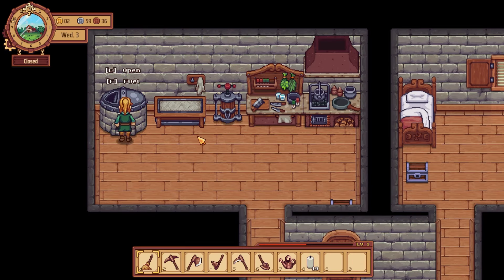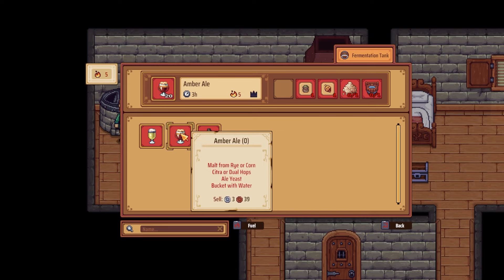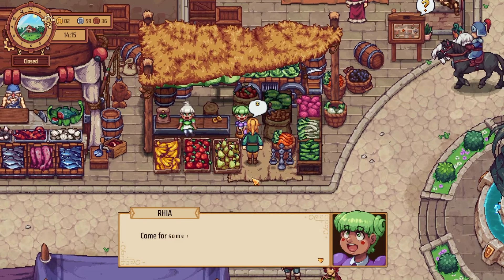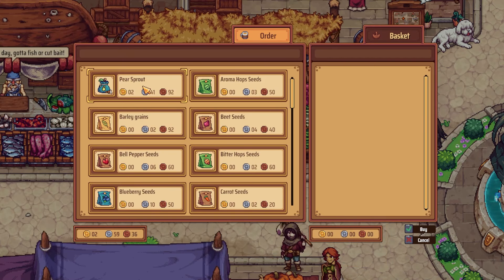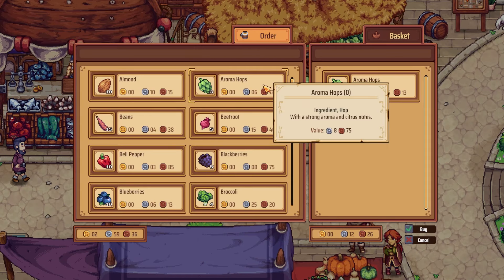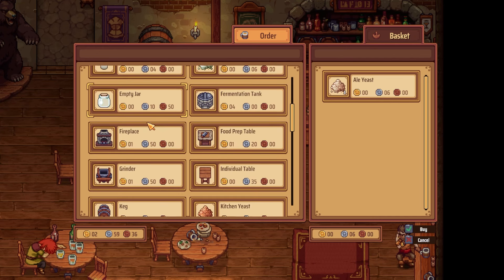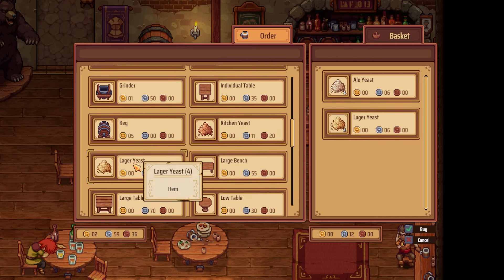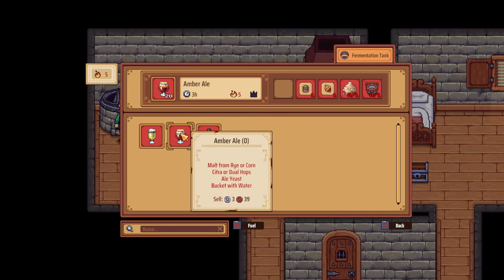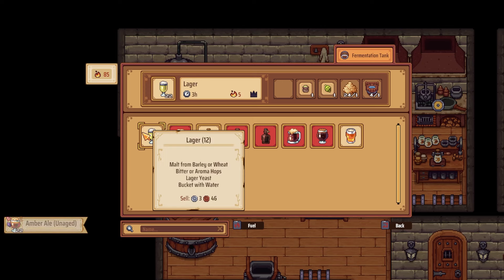Let's talk about hops. Looking at our recipes, we can see that each of the starting drinks take different types of hops: lager with bitter or aroma, amber ale with citra or dual, and porter with centennial or galaxy. You can buy hops from the produce girls in the city center. Purchase hop seeds from Rhea, the girl on the right, or purchase already grown hops from Leah on the left. Next up is yeast. Beer is brewed with either one of two yeasts purchasable from Amos at the city tavern: lager yeast or ale yeast. Lager requires lager yeast, and the other two at the start require ale yeast. Once you have the malt, hops, yeast, and a bucket of water, you can brew your beer in the fermentation tank. And that's beer done.